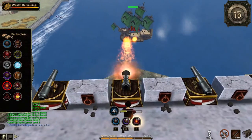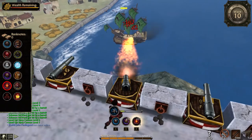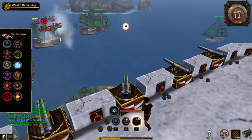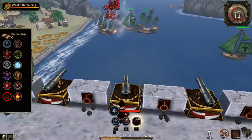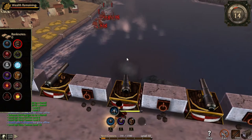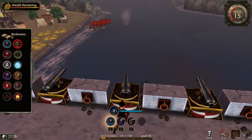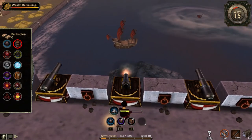Hotshot — don't use it. It deals less damage than round shot and it's not free and unlimited. Scatter shot — don't use it. The aim is terrible and the reloading speed makes it not very worthwhile. Powder keg — don't use it. It's a bad version of mine: very slow reload, only one ammo, and the only thing it one-shots is the red sloop.